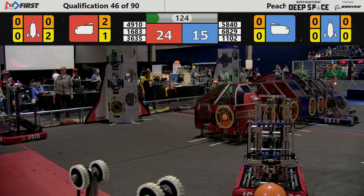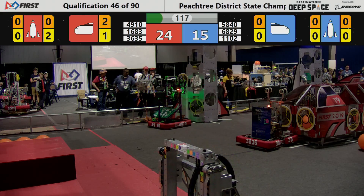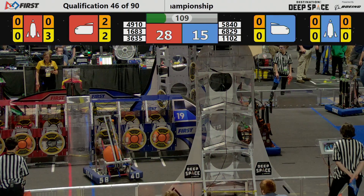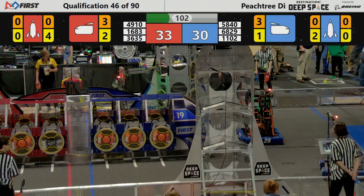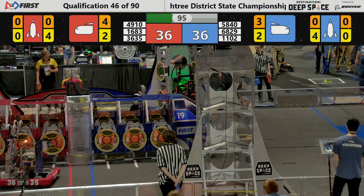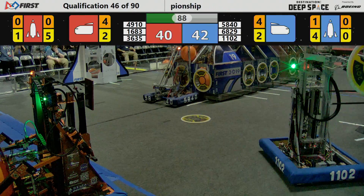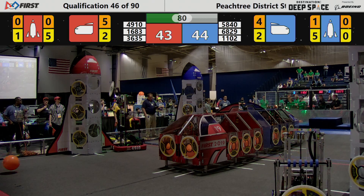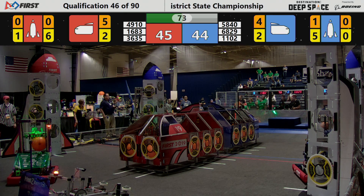Action taking place as 1102 and the Making Magic team up against the blue alliance rocket, scoring a hatch panel worth two points. 4910 racing down the field with a hatch panel, securing the hatch for the red alliance rocket. 1102 with another hatch panel, and 2968, their alliance partners Ignite Robotics, scoring cargo right behind the hatch panel placement. 5840 for the blue alliance loads cargo in the front of the cargo ship. 4910 placing another hatch panel high on the red alliance rocket, securing all of the open hatches on the red alliance rocket on this side of the field.